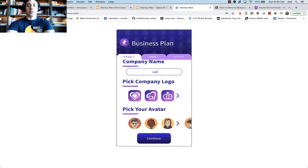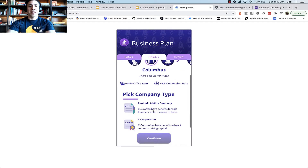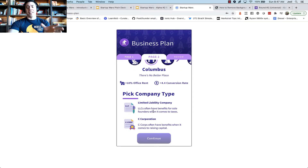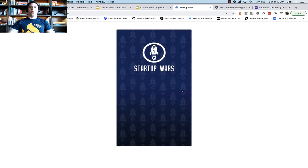So the first thing we're going to do is create our company name. We're going to call it Jedi Co. This is a dating company simulation, so I'm going to select a logo related to dating. I'm going to pick a random avatar — this one is based on my good friend Alexis — and then I'm going to select my city and my company type. We currently have LLC and C Corporation. One of the feedback items teachers have given us is that they'd love to see the benefit corporation status and what it means to be a social impact business, so we'll be adding that next. But for now, we have LLC and C Corporation. I'll pick one, confirm it, and jump into the actual gameplay.